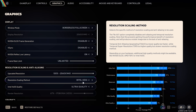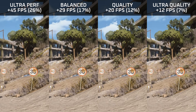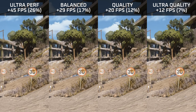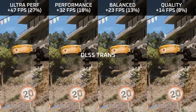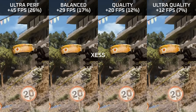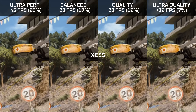XCSS has a few more presets, boosting performance between 0% at ultra quality plus and 26% at ultra performance. Visually it produces a relatively stable presentation, except for ultra performance and balanced presets which still have some shimmering on fine objects — the other presets are relatively stable. The image is mostly sharp with not an awful lot of fringing. If you have an Nvidia GPU, use DLSS at the quality preset; if you have an AMD GPU, use XCSS at ultra quality.